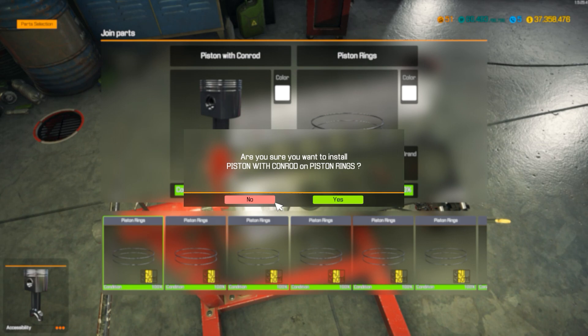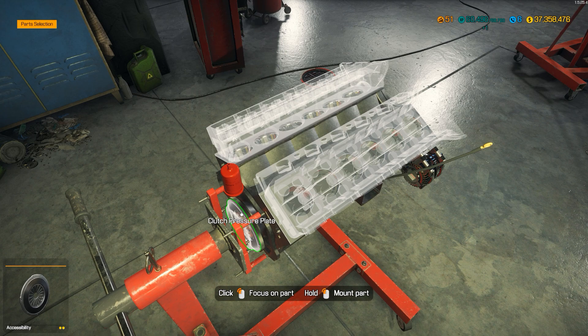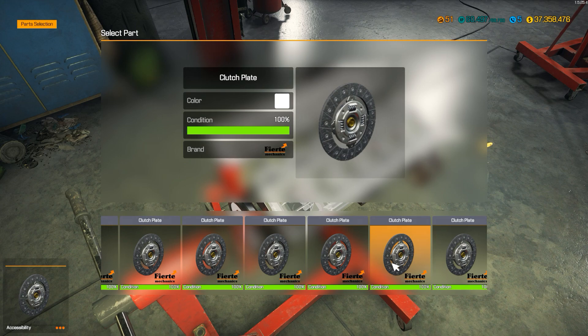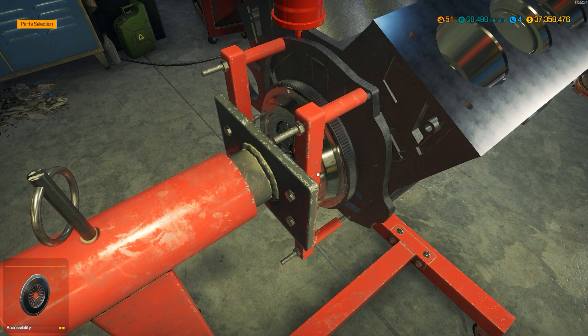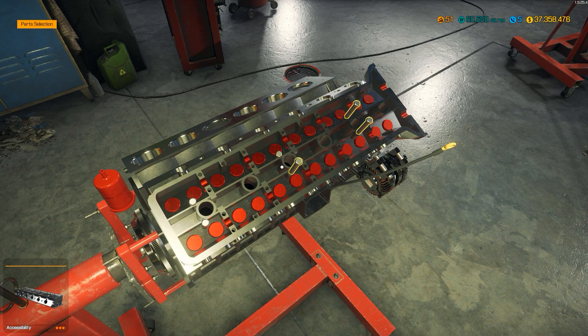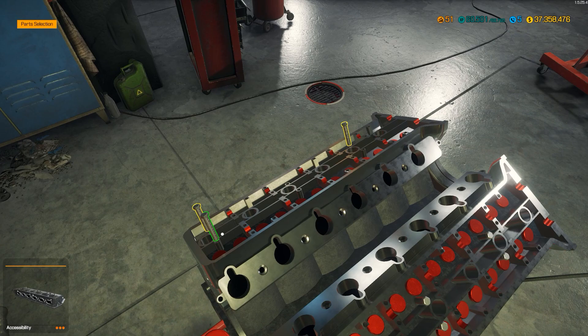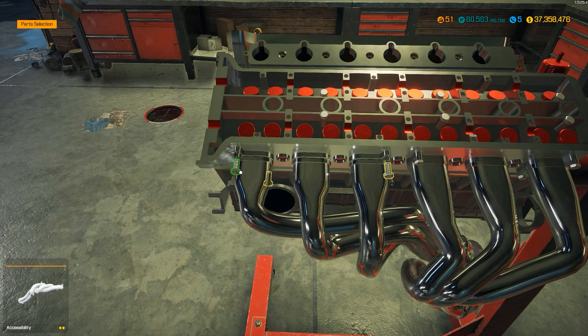Flywheel — custom flywheel. Absolutely not getting the stock one in here — get that stock stuff out of here. There we go. Engine heads — of course, we go performance only. And that one. That's one set of exhaust heads, that's two.